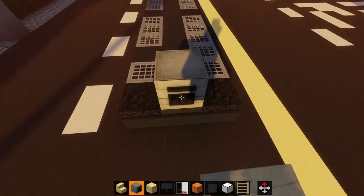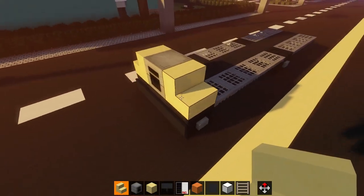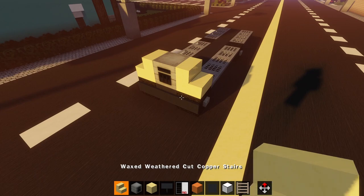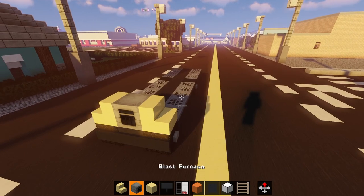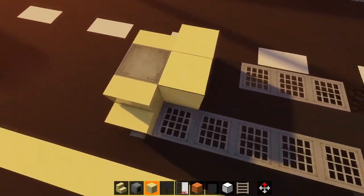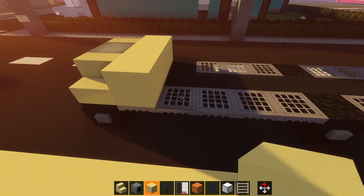Let's start off the front. Grab a blast furnace. I grabbed two stairs — whatever stair is yellow. I'm using waxed weathered cut copper stairs. If you don't have yellow stairs in this extra pack, because I don't believe the vanilla one does, just use yellow terracotta. This is the only stairs I'm using here. Now, just fill in three yellow terracotta blocks.